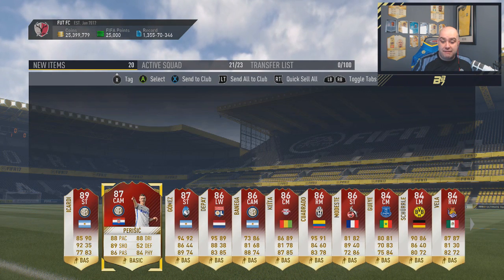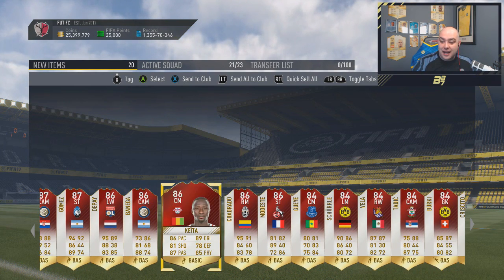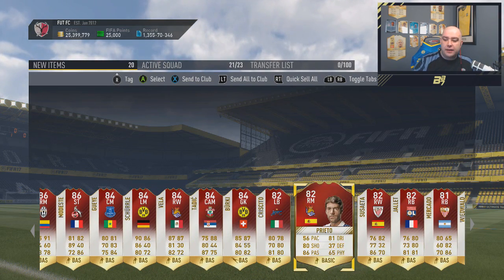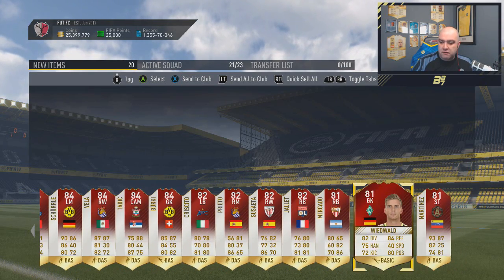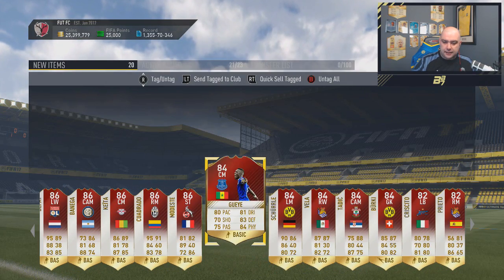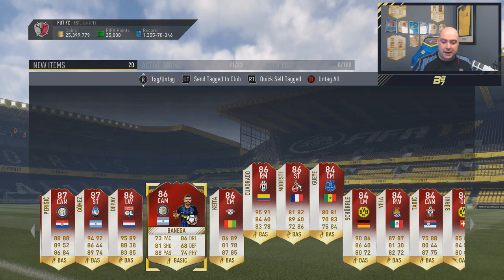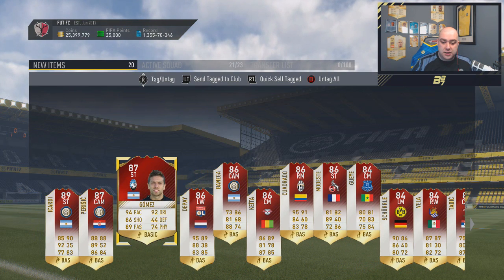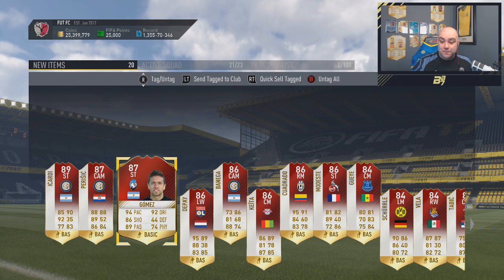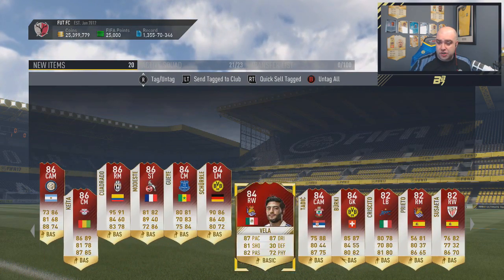Skipping through to see what else is in the pack — Perisic, that's a nice link. Oh, we've got inform Gai! We've got a lot of Inter Milan players, and Red Depay as well, Keita, Red Codrado. This is a really really good pack. For mid-range players, there's nothing I'd necessarily use, but Modesto looks good, Codrado, Depay — I've got his one-to-watch. Gomez's card is nice and it's his highest-rated. We've got Perisic and Icardi. For me to get the 20-pack reward, that is a very very good pack.